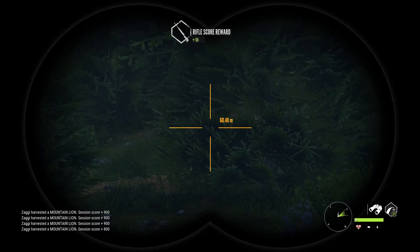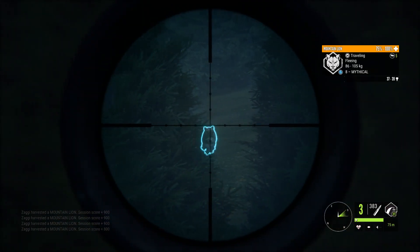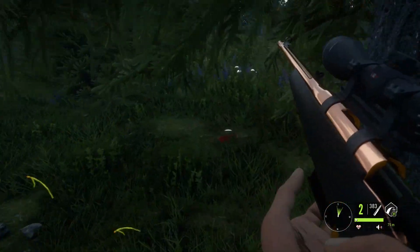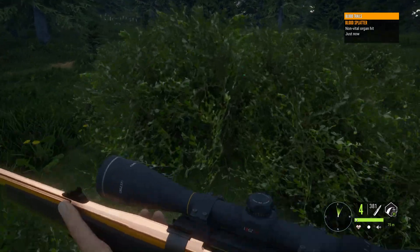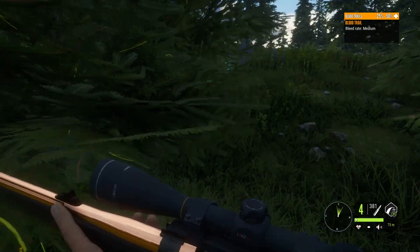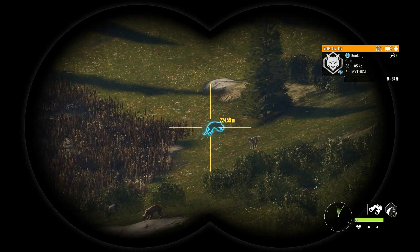Let's see if we ended up — oh, there's another one! Come on. Wait, is that our mythical? Who knows. At least now it's going to go down with two rounds from the 300, that's more than it can take. That wasn't actually him because we have blood from the other one right here with the non-vital, so we did end up getting an intestine shot on this boy. He's down right up here.